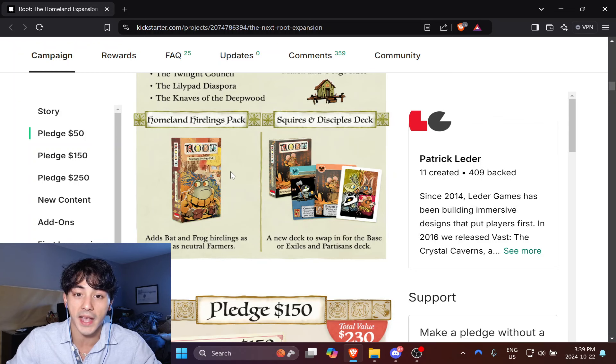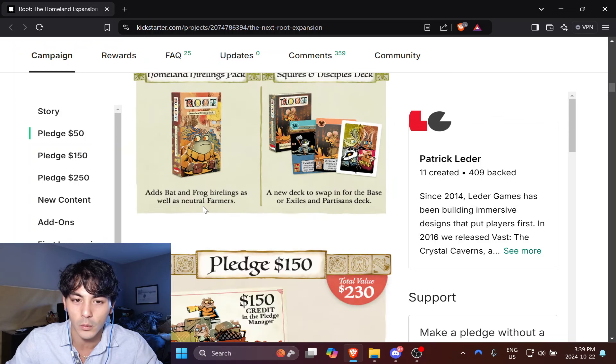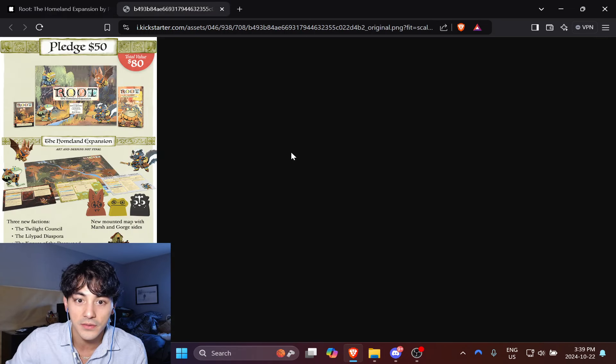Of course, they're going to be including a hireling pack based on, I presume, the three factions. And we're getting a new deck — this is the first additional deck that's sort of similar to the Exiles and Partisans deck. This is the Squires and Disciples deck. Look at that back art.